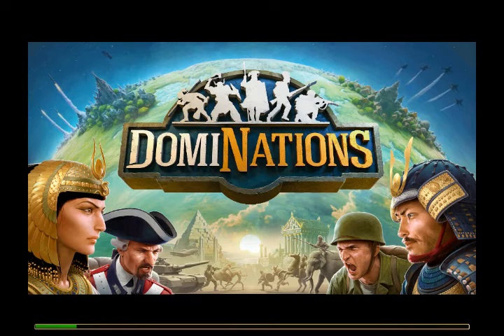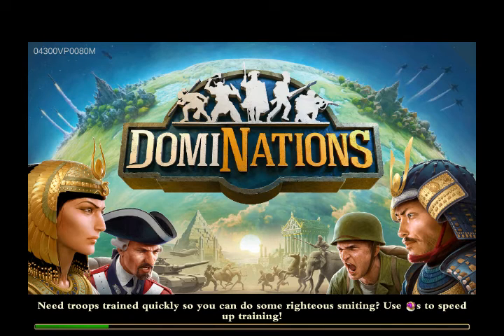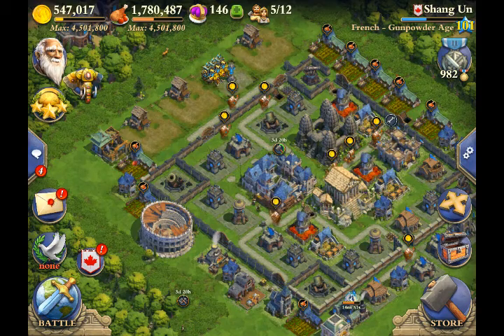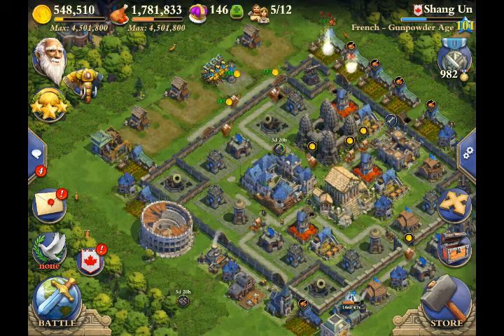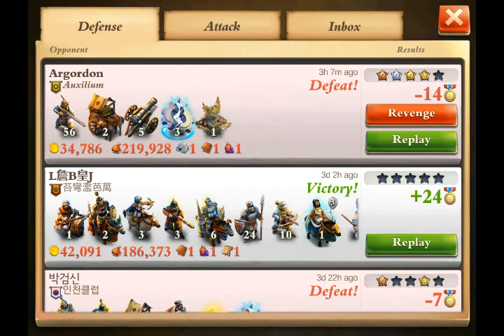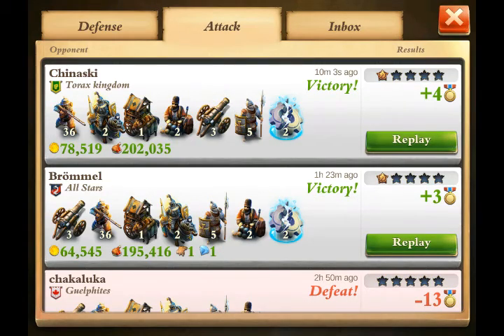Today I don't really want to talk about glitches as much as a pathing problem with units and walls. I also want to give a trick I've learned for how to get through walls efficiently. Later I want to talk about managing a clan, which I've been doing for about four or five months and the clan is doing extremely well - ways to manage clans within DomiNations that are different from other games.